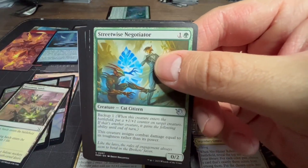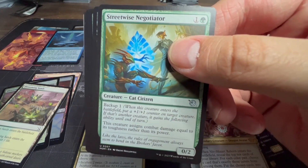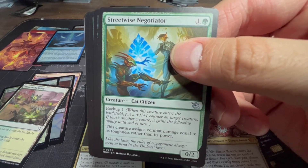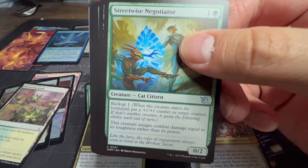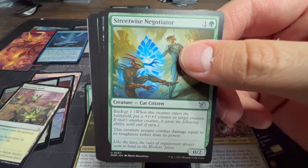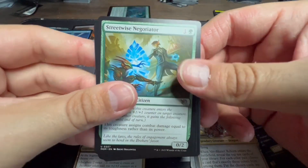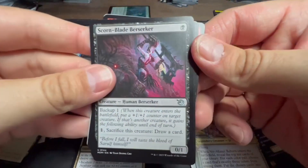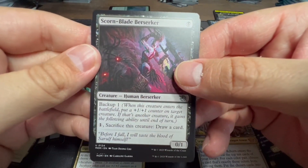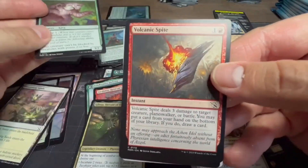Streetwise Negotiator — backup one. This is a Cat Citizen for green and one, two-two. Backup one: when this creature enters the battlefield, put a one-one counter on target creature; if that's another creature, it gains the ability to assign combat damage equal to its toughness rather than its power until end of turn. So if you've got a big-butt creature, you can swing with it doing damage based on toughness rather than power — I like that. Scorn-Blade Berserker — backup one again, can give it to another creature, pay one to sack it and draw a card.